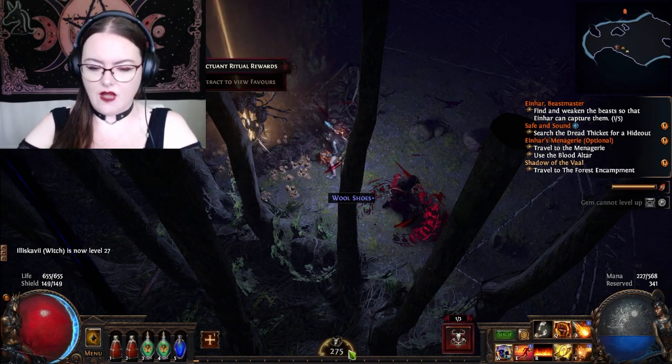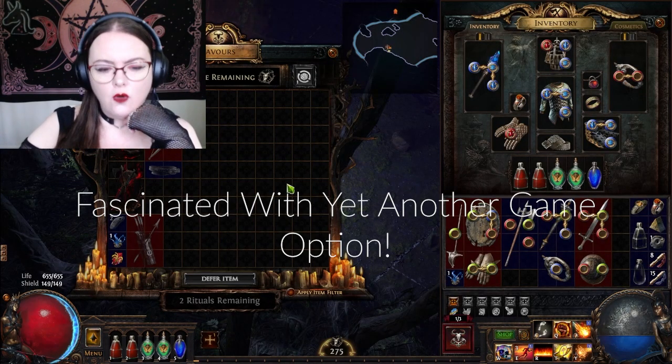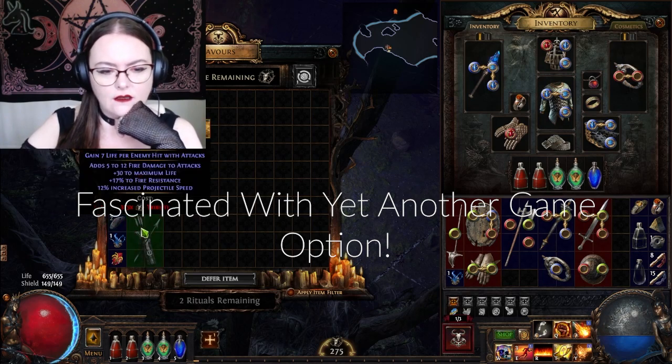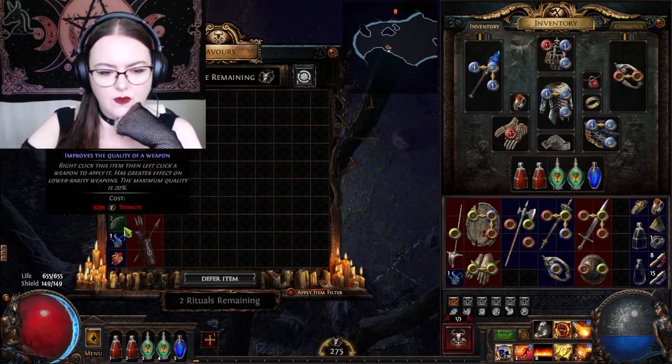What's this 275 at the bottom? Let's just click on it. Complete more rituals to open this up.